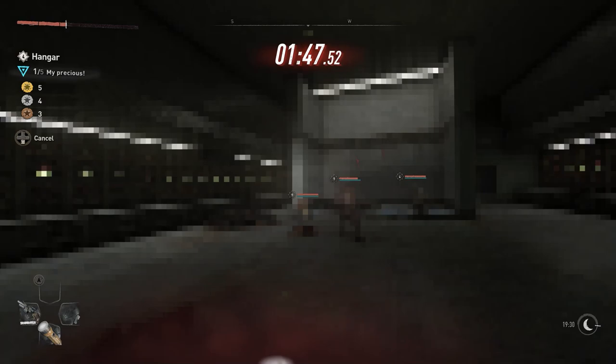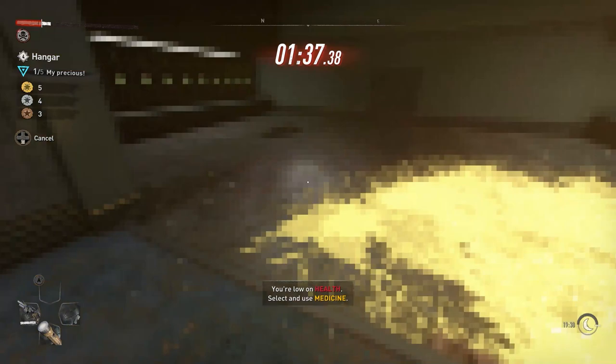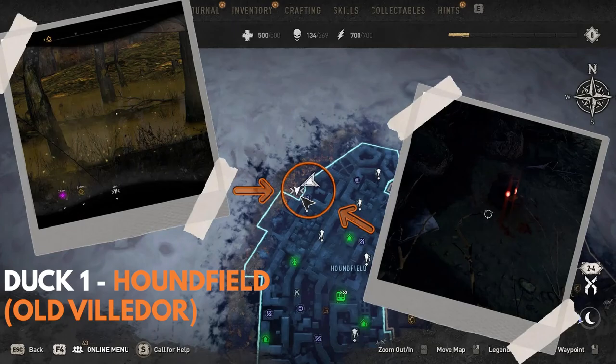To do this, first of all, we need to find five black ducks scattered across the map, which then allows us to play a Doom-inspired level and find Star Wars and Legend of Zelda-inspired easter eggs in it. As a heads up, you'll need to have beaten the story mission Broadcast to do this one, but if you have, then let's get started.